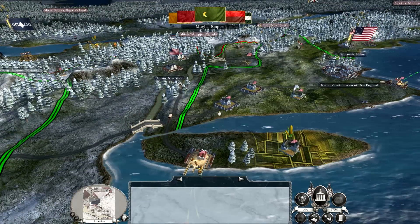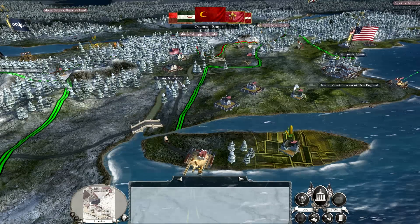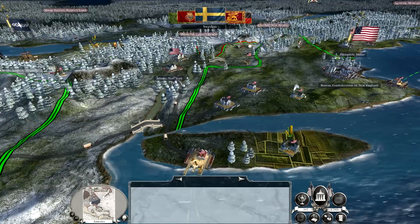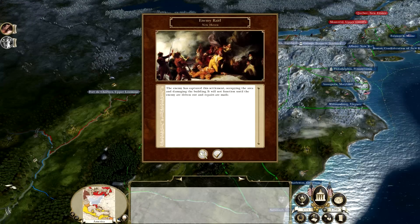The Barbary States want a peace treaty. There's no way in hell I'm going to make peace with them. I think you get some negative traits if you actually make peace with them. However, I could use the money. But if we ever go to war with them - we already are at war with them - it might be cool to push into their settlements in Northern Africa.